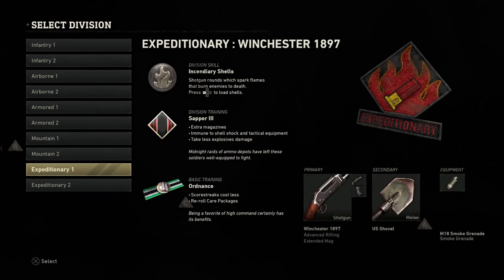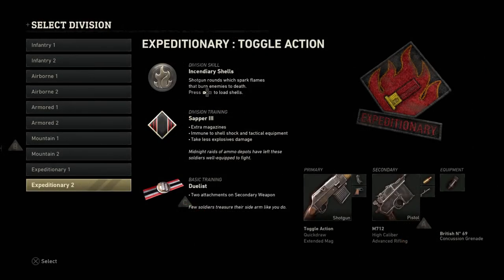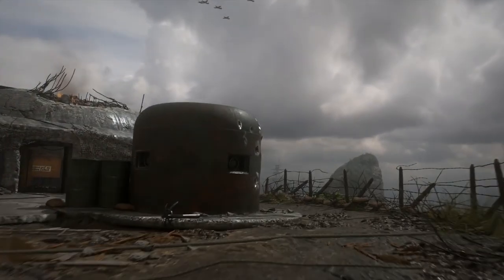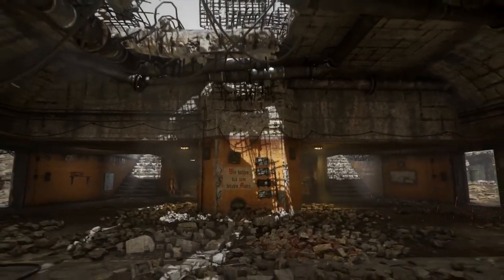Finally, expeditionary — its division skill is incendiary shells: shotgun rounds will spark flames and burn enemies to death, activated by pressing the left arrow to load shells. The division training is Sapper 3: extended extra mags, immune to shell shocks and tactical weapons, and take less explosive damage. Basic training is 'ordinance': scorestreaks cost less and can reroll care packages. The second expeditionary class basic training is 'duelist': two attachments on secondary weapons.